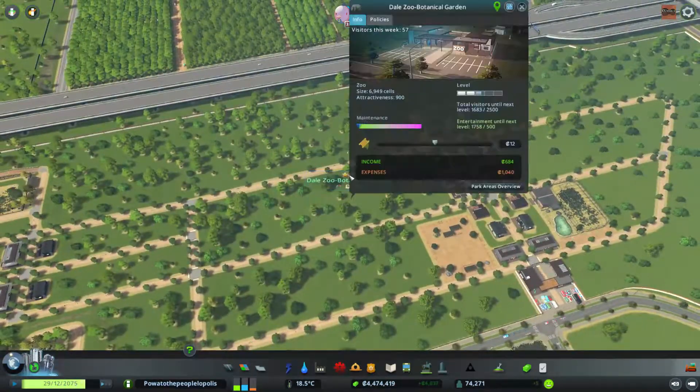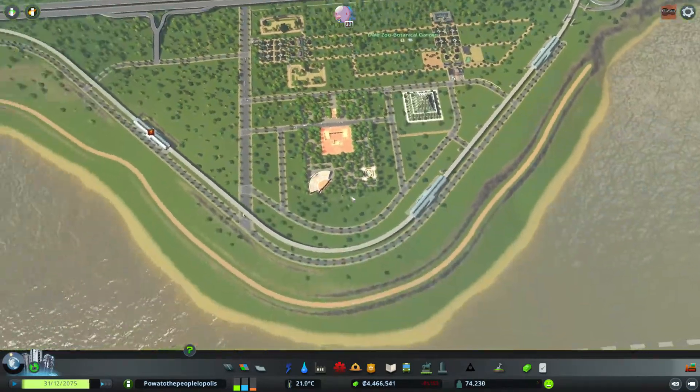How is the attractiveness level? 900 — I guess that's really good. We are losing money here — it's fine. Entertainment level is already quite high, so I just need to wait for visitors. Okay, that gives me an opportunity to start developing this area.